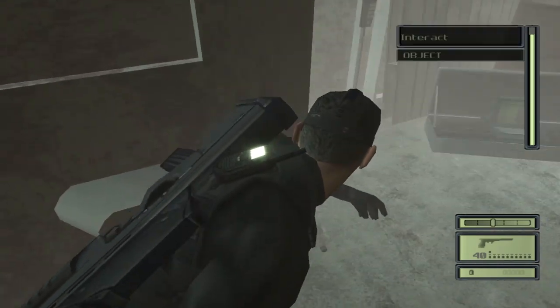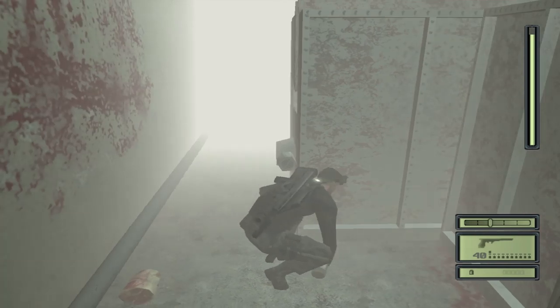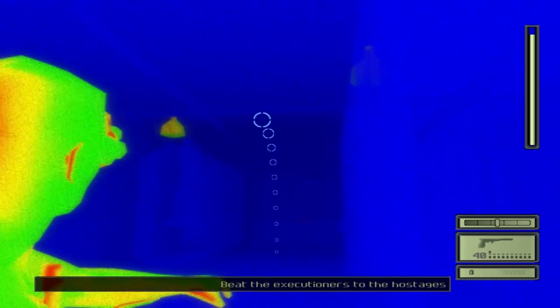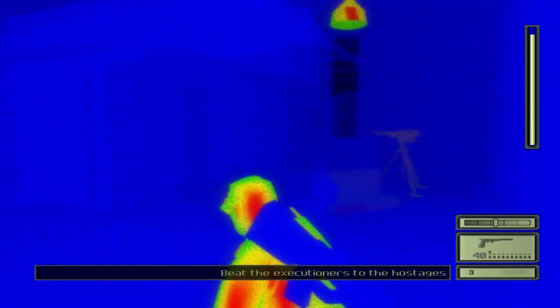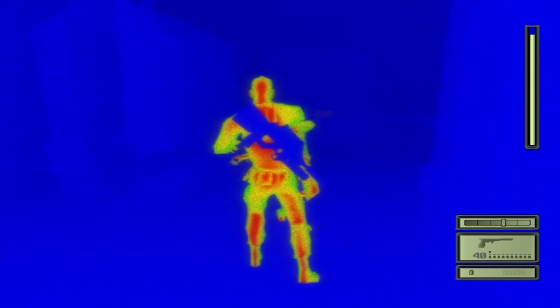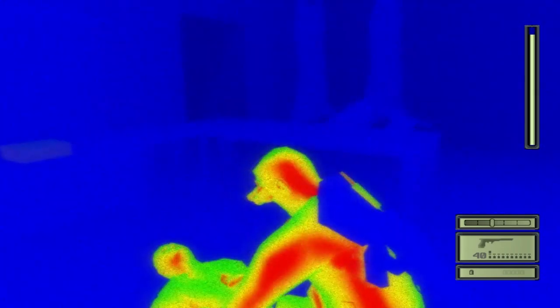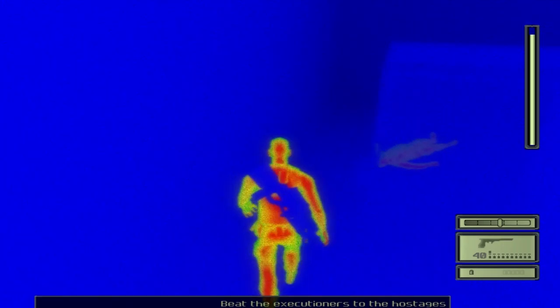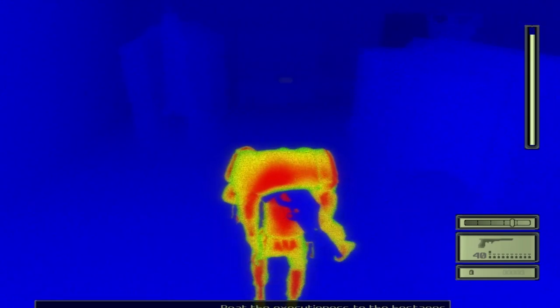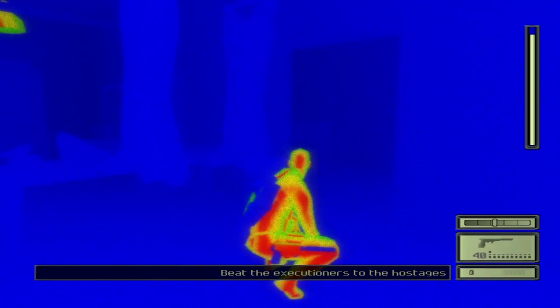Once you've gotten through that, you might want to save again. Grab this bottle here, throw it down this way, and then you should be able to take him out from behind. Now don't worry too much about hiding his body yet because we need to disable the turret first. There's not really any dark spaces in this area, so take him back and hide him over by the other guys you knocked out. One more area to get through.